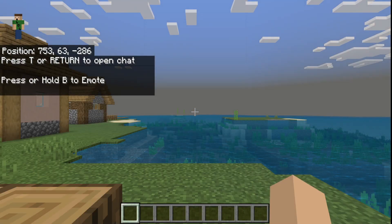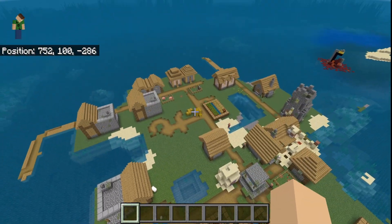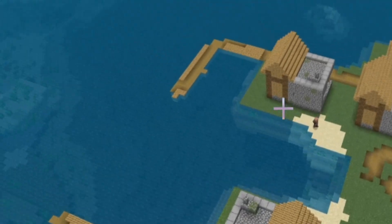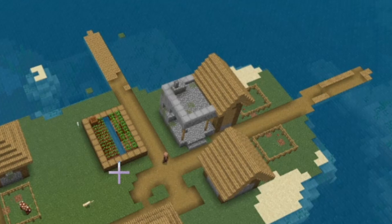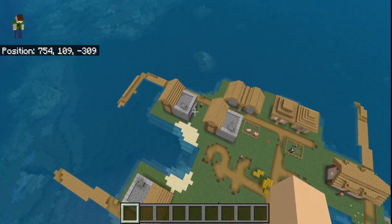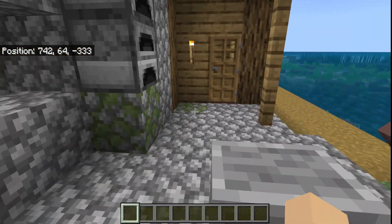Right when we create this world, here's where we're going to spawn. Voila — right at this spawn point, we are spawned right in a village in the middle of nowhere. And to top that off, you've got one, two, three, and four blacksmiths in this village. We're going to go to each and every one of these blacksmiths and see what lies in their chests.